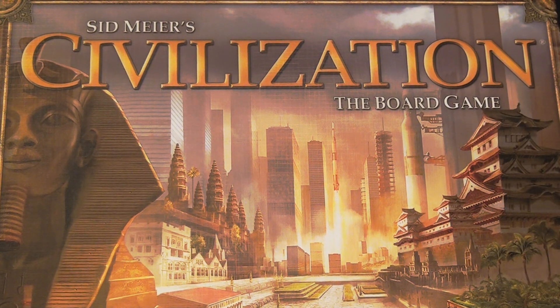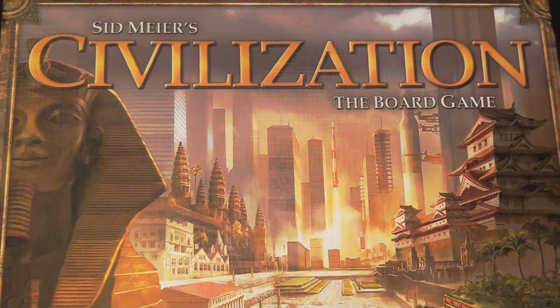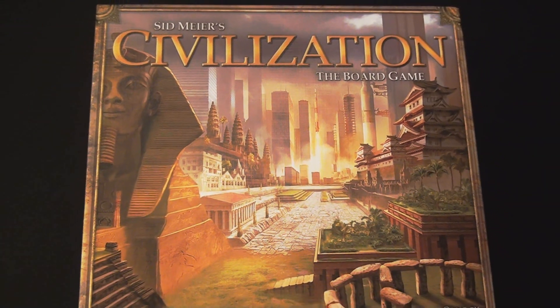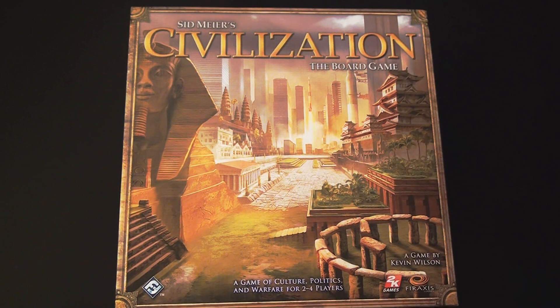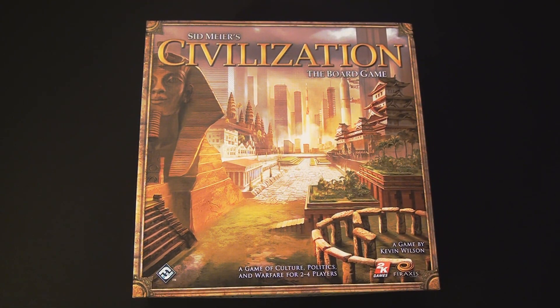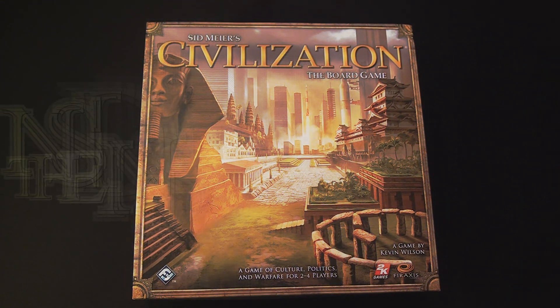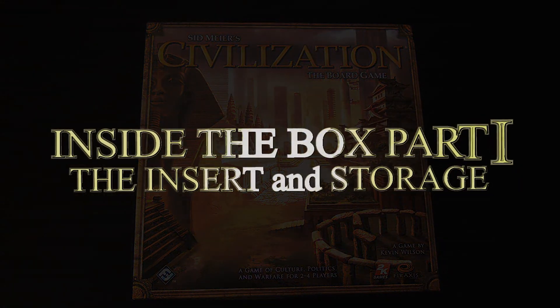In Civilization, each of the players is going to represent one of the numerous nations in the game. They will be doing multiple different things with their culture, their politics, and even combat and warfare, trying to get to one of four different in-game conditions. The game can end with four different victory conditions: a cultural win, political win, an economic win, and a combat or warfare win. So let's go ahead and open up the box and take a look inside.